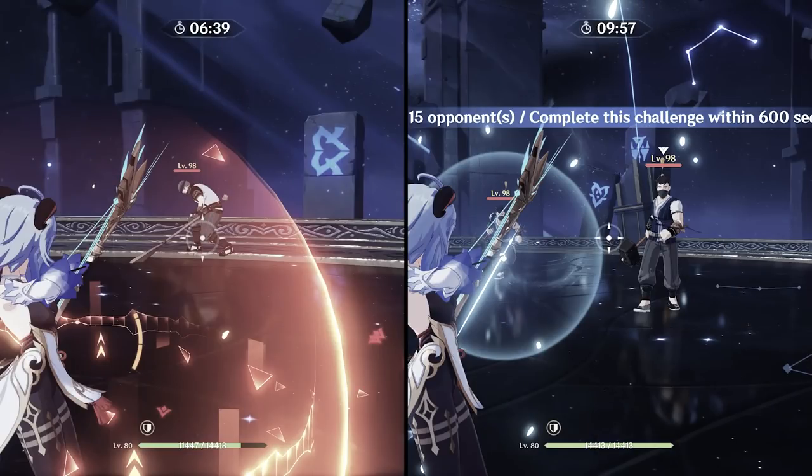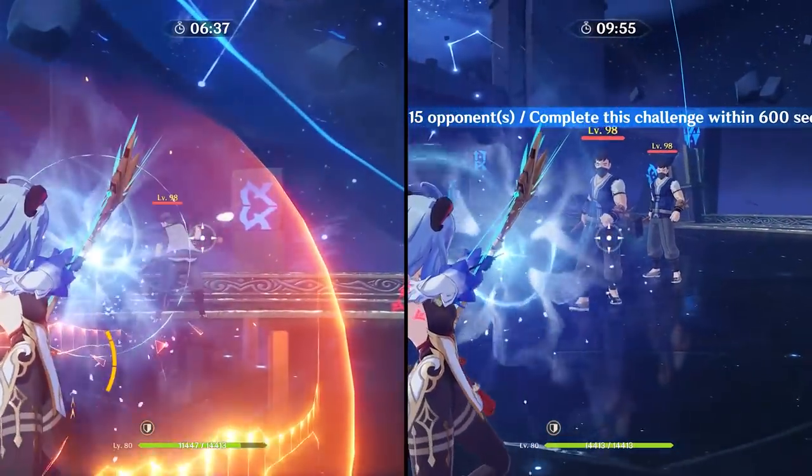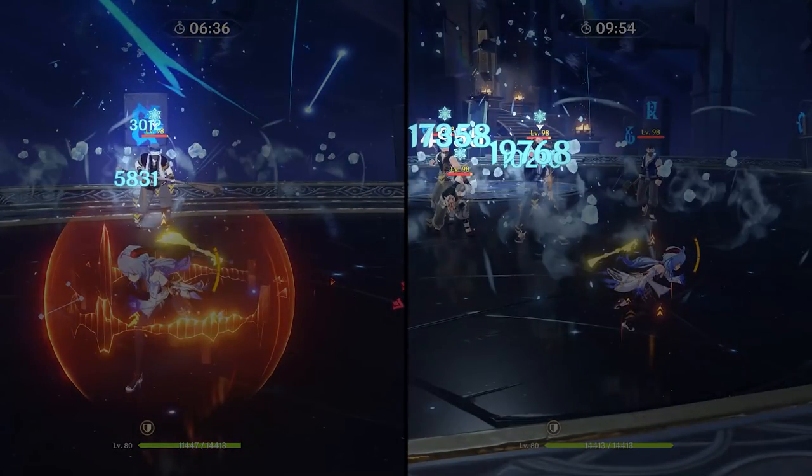To start off, let's get a baseline - a control group - to see what Ganyu's numbers are without any reaction. In the clip on the left you'll see both Ganyu's charge shot and bloom damage without either a critical hit or a reaction, and on the right you'll see the damage with a critical hit on both but still no reaction. We're looking at 3,012 damage on the charge shot and 5,831 damage on the bloom with no crit.